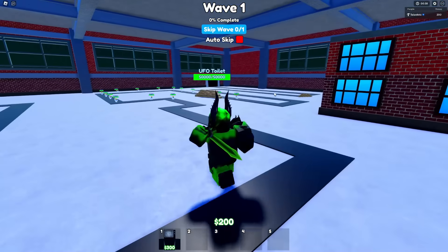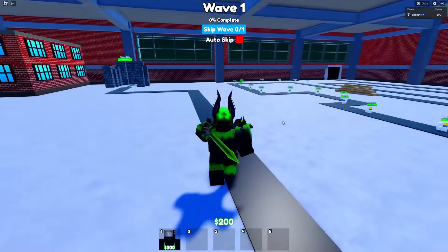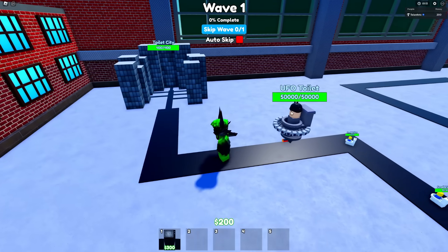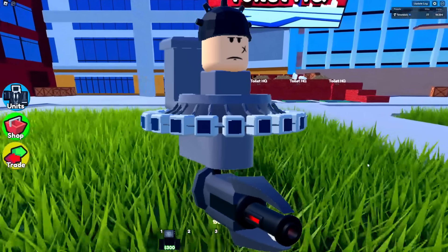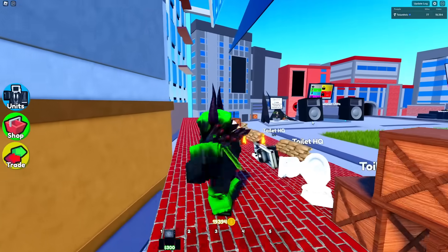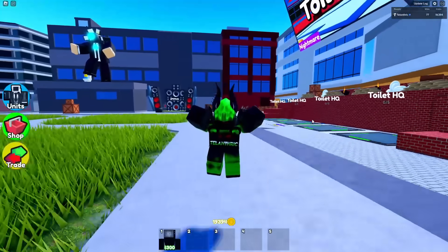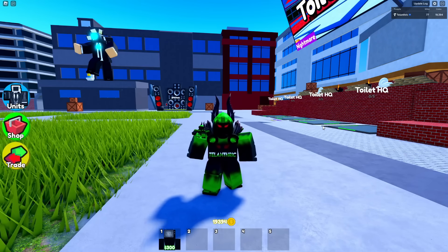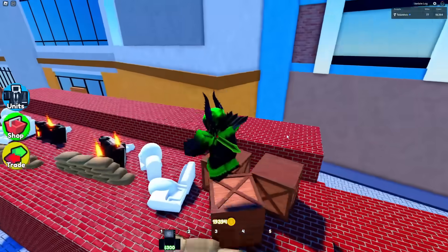I'm just gonna call it the Laser UFO Toilet, because instead of just being a UFO Toilet, he has a pretty strong laser. The UFO Toilet's damage is probably gonna be reduced a little bit, because right now he one-shots the city at the end. But this new Laser UFO Toilet will have more range, stun your units for longer, and will probably just replace the later-waves UFO Toilets. Not as many though — probably for every two UFO Toilets in later waves, we'll just have one of these, so it doesn't make Toilet HQ harder.